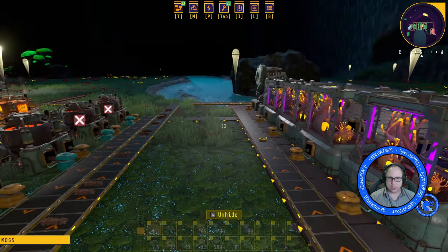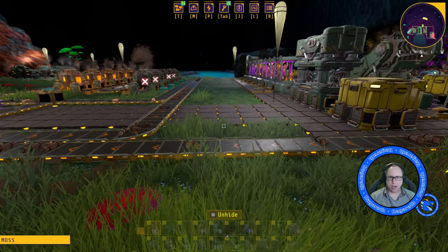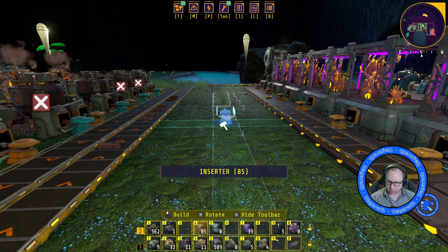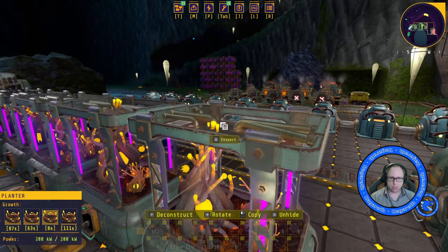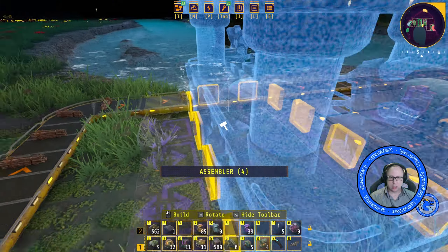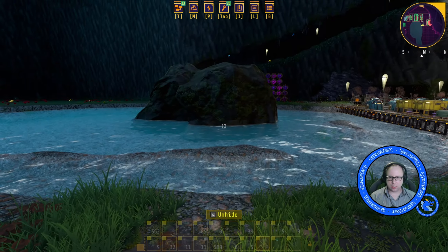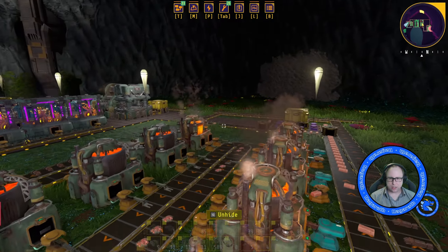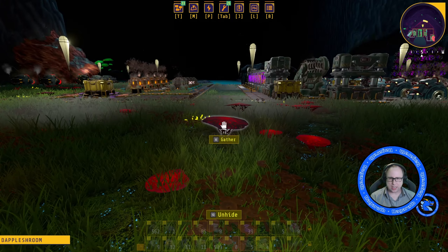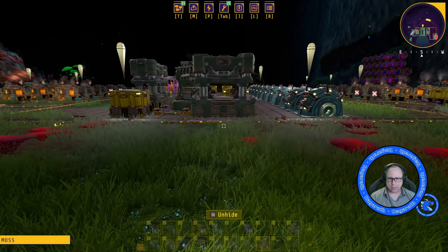So we're going to be chucking out to come down to our factory area. Where are we going to build these? Should we build them in the middle here? I'm not sure where to build these — I really don't have room, and I don't really want to build it in there. I'm going to do it at the end over here, and then we'll take a line perhaps down through here. Yeah, we'll do it at the end here.